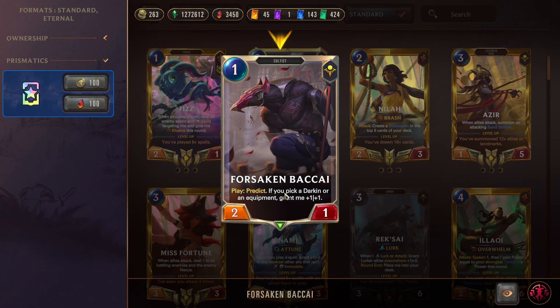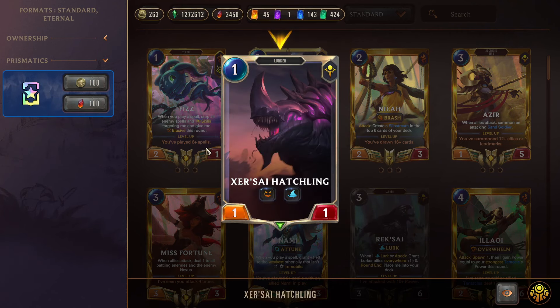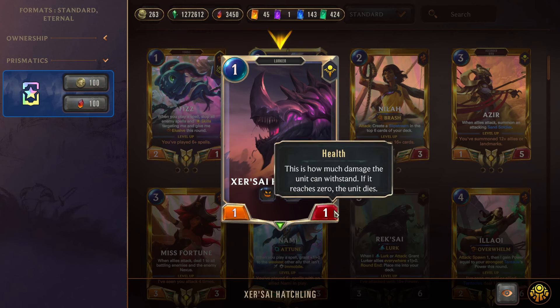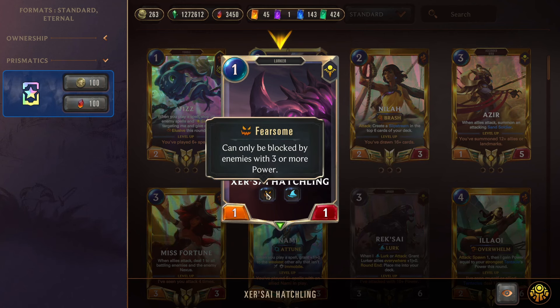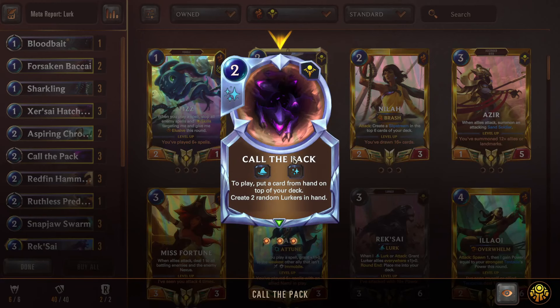Next we have Forsaken Bacai, who is a non-Lurker but helps us with Predict. Predict puts a card on top of our deck after showing us three — we want to pick a Lurker so we can have extra attacks, ramping and getting our Lurk procs going. Next we have Sharkling, which starts as a 1/2 but after you attack a couple of times it can become a 3/2, 4/2, 5/2 — it keeps scaling infinitely into the late game. Next we have Hatchling, a one-mana 1/1 with Fearsome — one less HP than Sharkling but much harder to block.